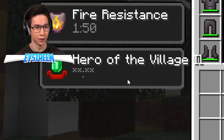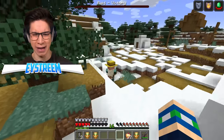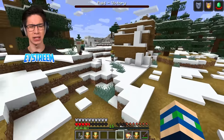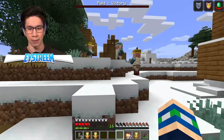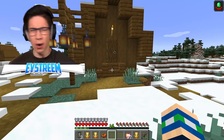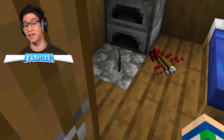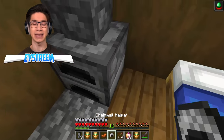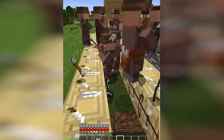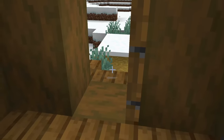We've got ourselves the Hero of the Village effect. Now these villagers start giving us free items. Apparently, they have to be villagers that don't have any professions. This is all the free stuff I'm going to get. Oh — we got a free saddle over here. I found a chainmail helmet and some tipped arrows of strength. However, the only difference from the video is they were just giving away tons and tons of free items, whereas in the actual game you've got to go looking for the items.